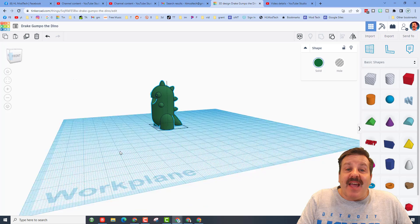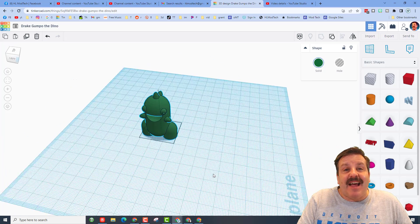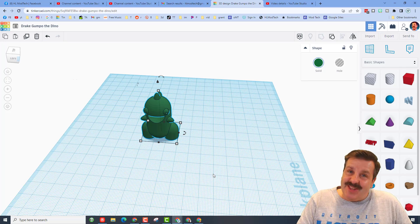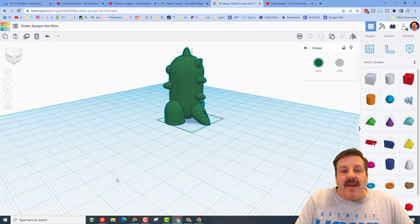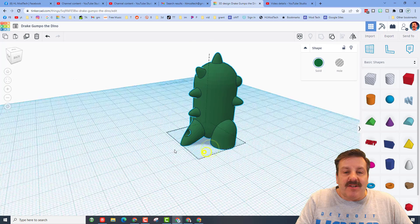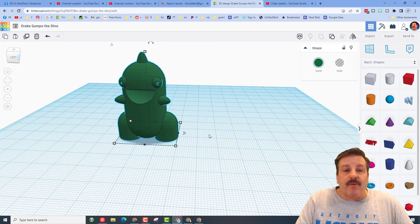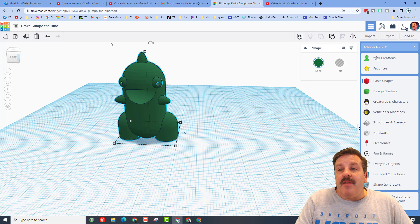Good day friends, it is me HL Mod Tech and it is time to build Drake's Gumbo the Dino. If you haven't seen this, it is an adorable little dino — it's a keychain, it is fast and fun, and there's a lot of room for you to modify it as well.